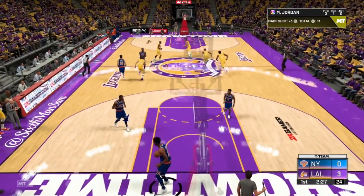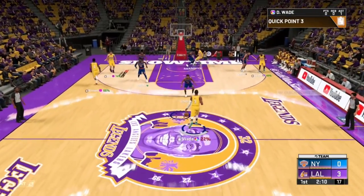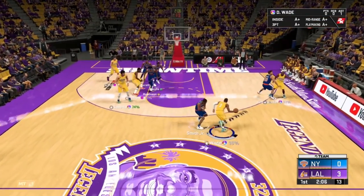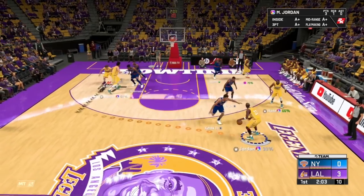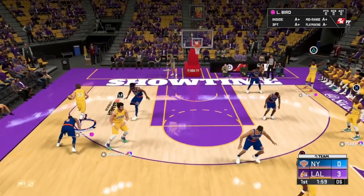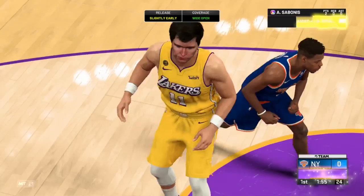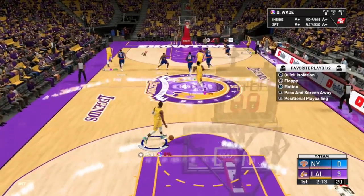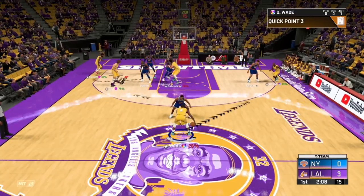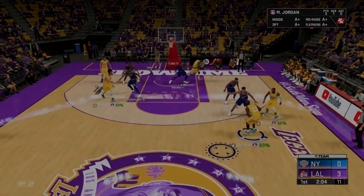Another option without running the play all the way through is getting a wide open look for MJ. I almost try to set a screen with my point guard — it can be risky, you could lose the ball — but I get in front of the defender, Sabonis sets a screen, and MJ is just wide open. If you need a bailout, look at this: we run it toward Larry Bird, the defender gets through the screen, Sabonis sets a very high screen and rolls to the hoop — it always comes down to pick and fade or pick and roll as a bailout.